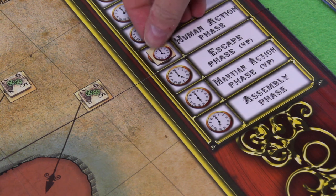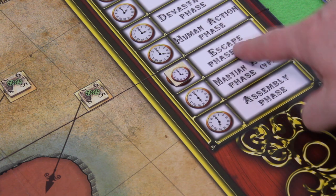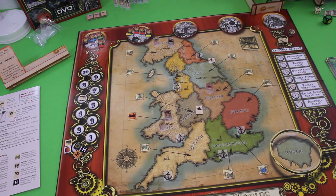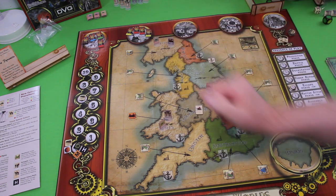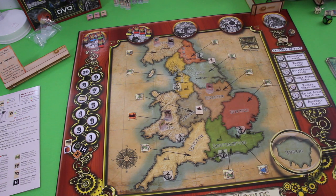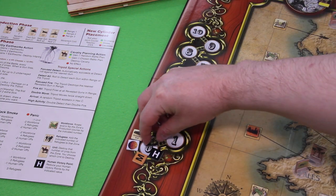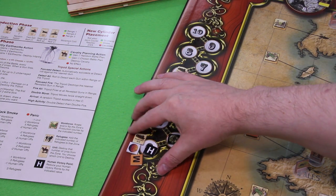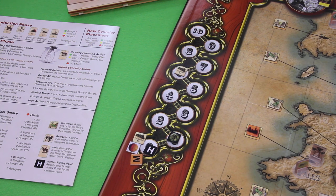Moving into the escape phase — no escapes this round, but I still score victory points. I count all my active production sites: that's 10 victory points. I can trade those in for my first movement on the germ track, which means I've won this game 10%. That's already the end of the escape phase.